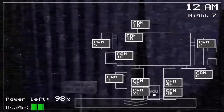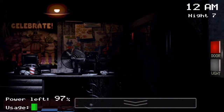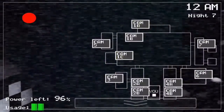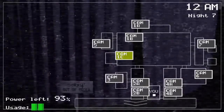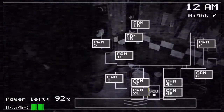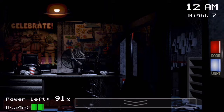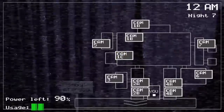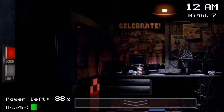One thing you should always do is to tap the game as soon as possible, because that way it doesn't appear right away. If there's more really at your door, then you don't have to use power with the lights. But there is, so you should do that.